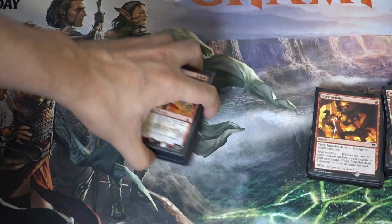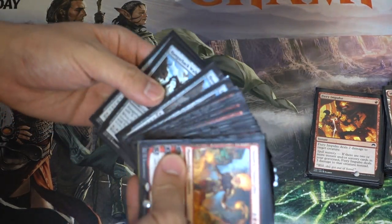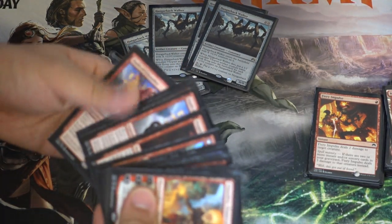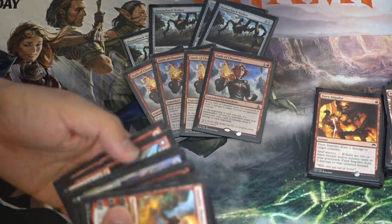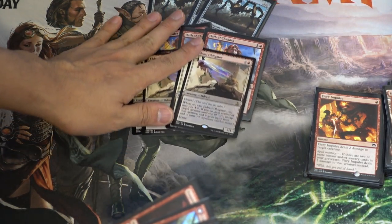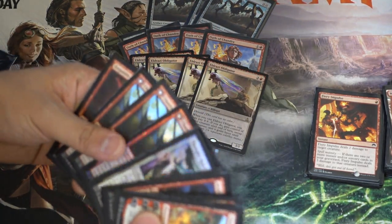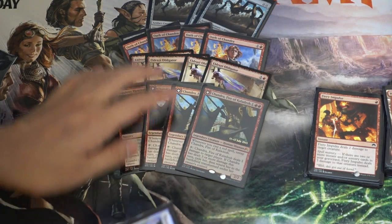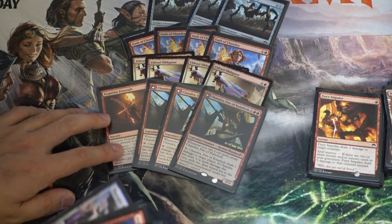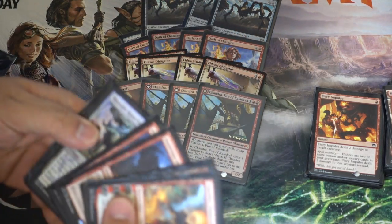The main deck is a very fun deck. Hangarback Walker at two — a lot of times it comes down as two. Oath of Chandra at two. Ardrazi Obligator — I gotta sleeve these up. Chandra — Chandra actually probably should be in the sideboard.